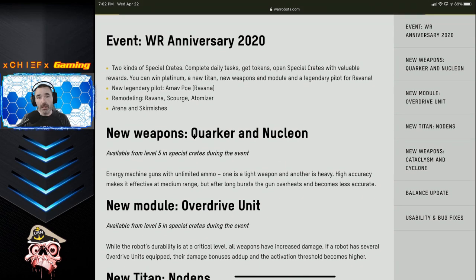Update 6.0 is the first update for the sixth year of the game, so War Robots has been around for six years now. It wasn't long ago that we were celebrating the five-year anniversary, and I'm pretty excited that we're bringing in a new year. I think it's going to be a strong year for War Robots. The first thing listed is the new event, which should be starting within the next day — the timer is already in the game — and that is the anniversary event for 2020.